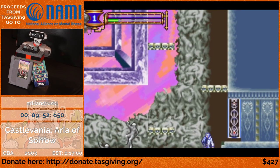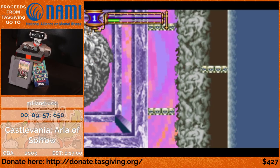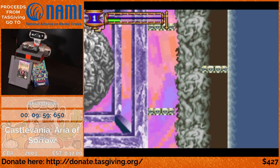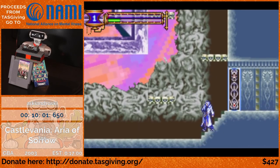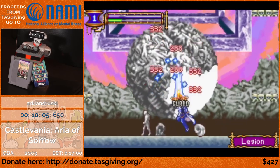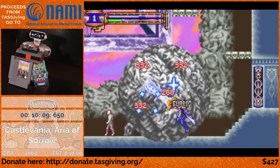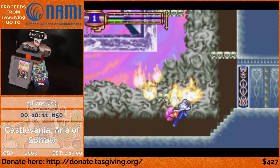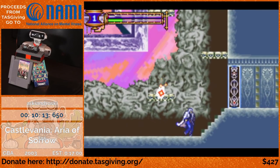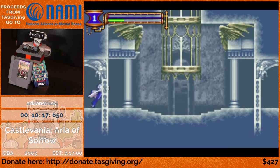Heading into the Legion boss fights. In order to collect Legion's soul, you have to destroy all the shells on him before you destroy the center person. Claimsolias here does a really nice huge amount of damage. He also manipulated out a faster death animation from Legion.